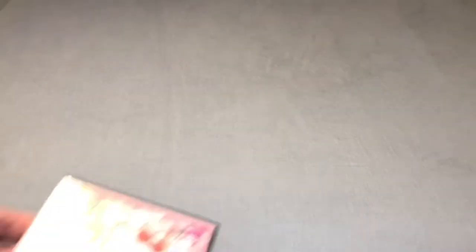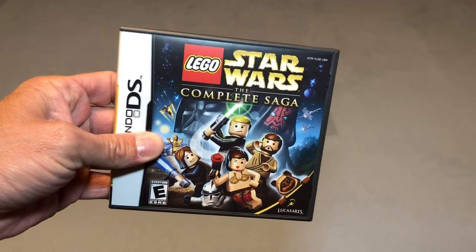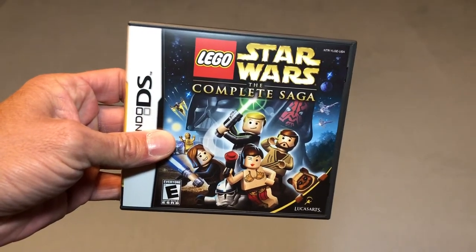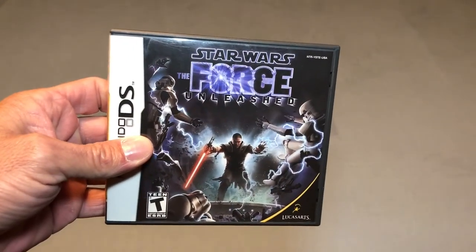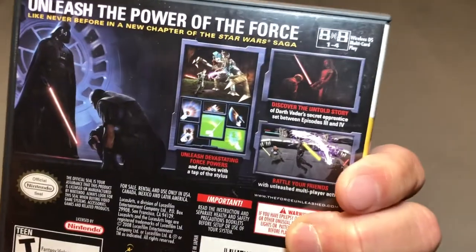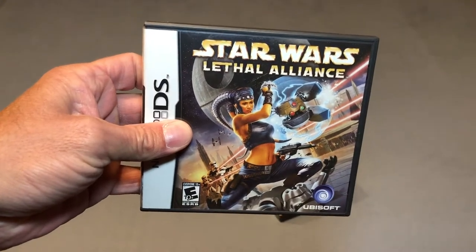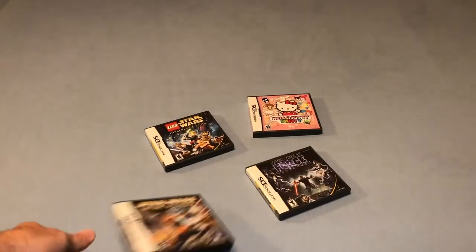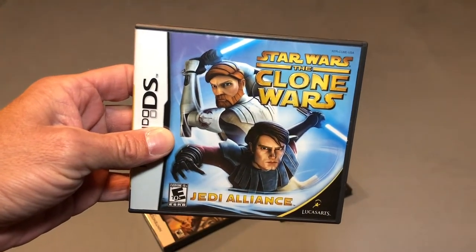Starting off we have Hello Kitty Party. Star Wars Lego The Complete Saga. Star Wars The Force Unleashed — this is a great game. Star Wars Lethal Alliance. Can you sense a theme here, other than Hello Kitty? Star Wars The Clone Wars: Jedi Alliance.